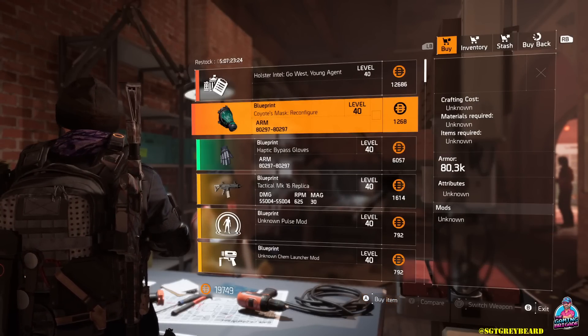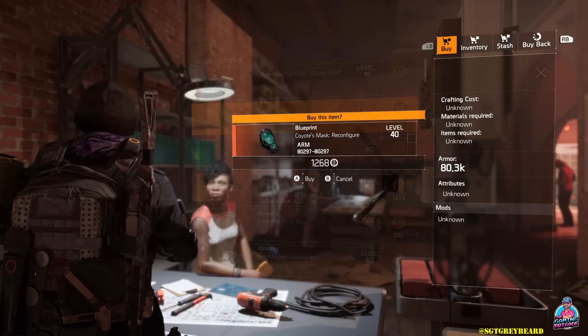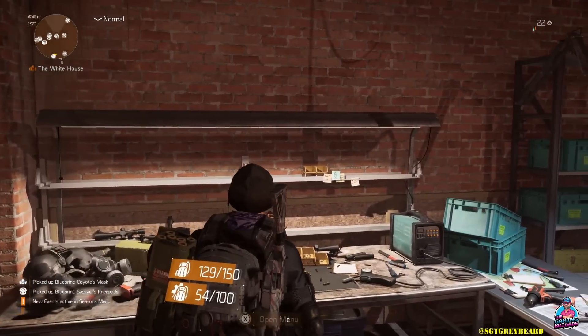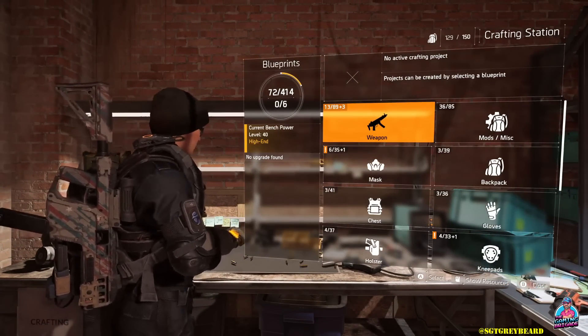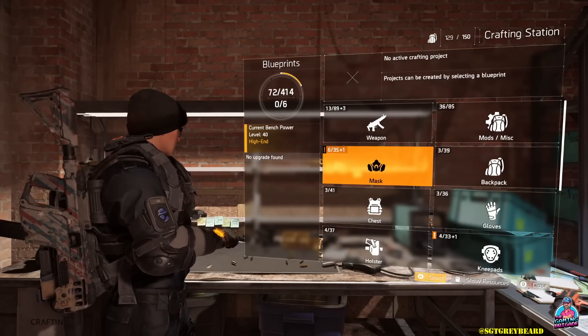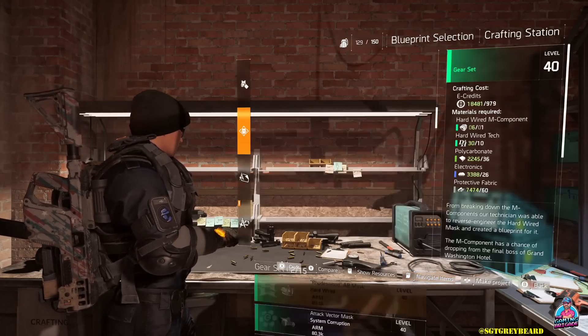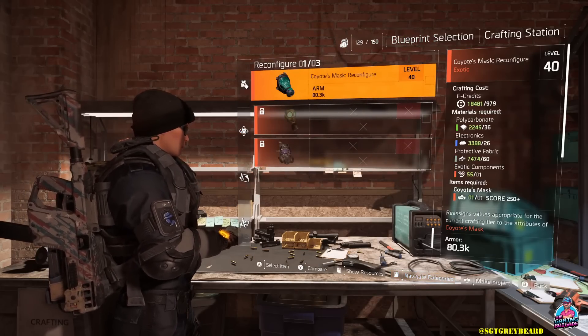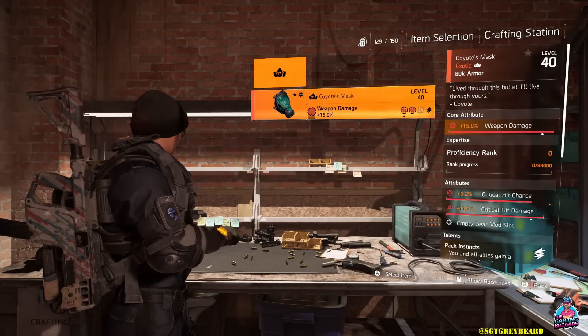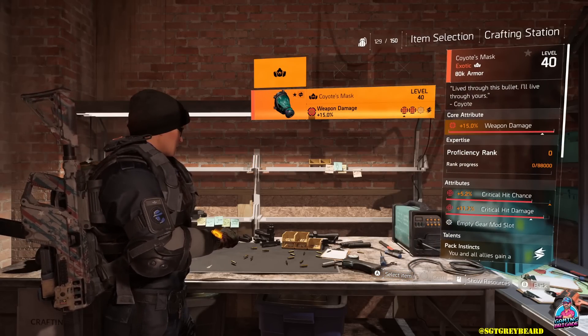The next thing I recommend is to go to the Base of Operations, speak with Anaya, and buy the blueprint for the exotic you just picked up. This brings us to the next phase: what is the blueprint actually used for, and is it connected to these items dropping in the open world? The answer is no — I was able to get the exotic first, and only then could I buy the blueprint. It's like the chicken or the egg.